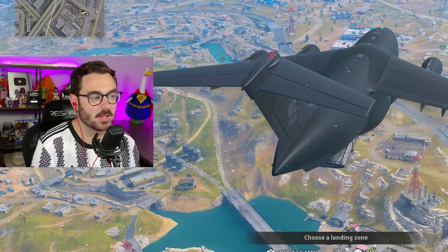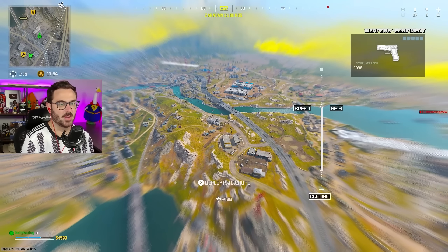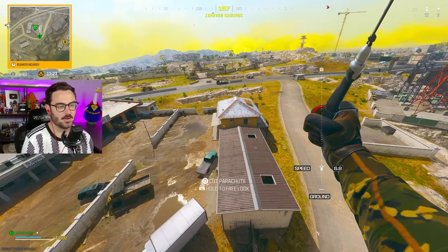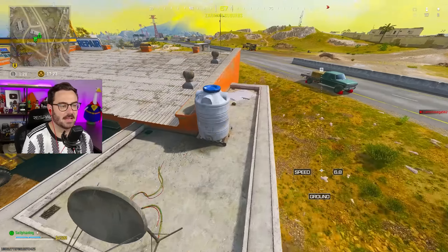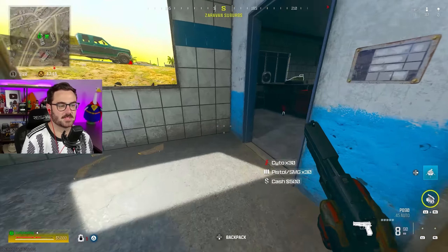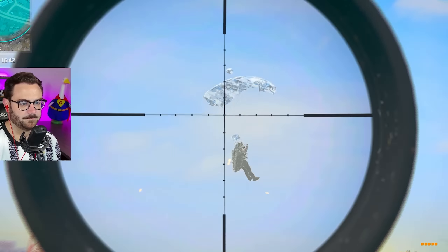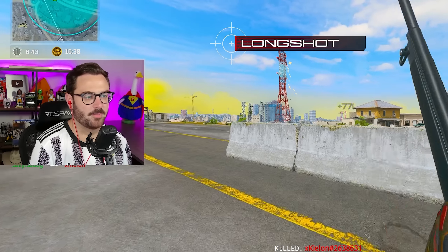If I want to test a max mobility build, I should probably do it against other movement gods. This is buyback solos. I have someone on my ping shot, so I guess I'm just going to land at this gas station. There are 97 people landing everywhere — why is this such a hot part of town? If I've learned anything about real estate, it's basically because of location. Let me put up this counter UAV so no one can see anything.